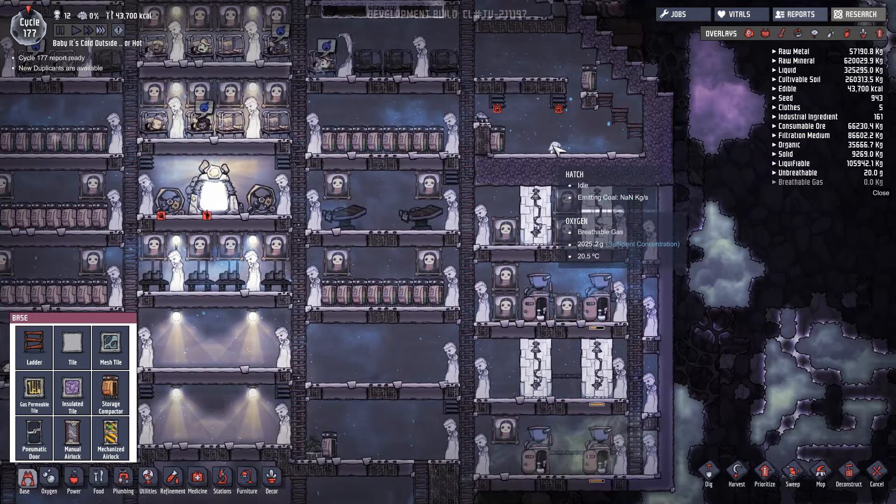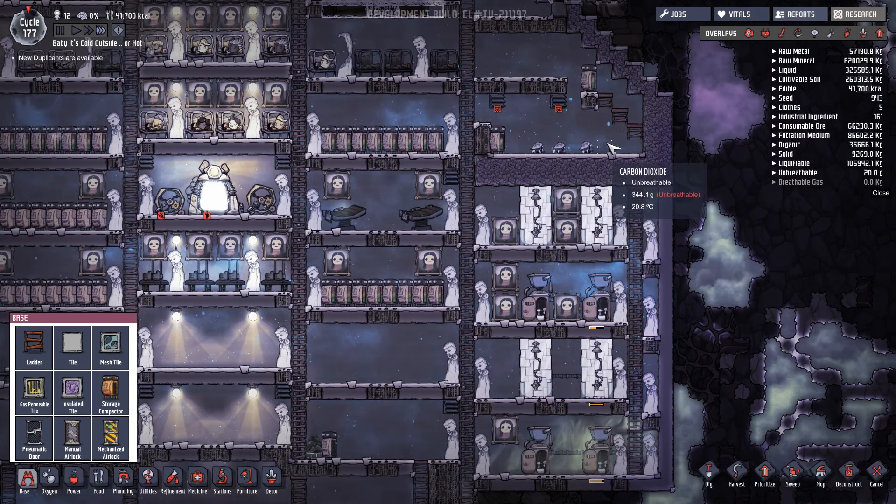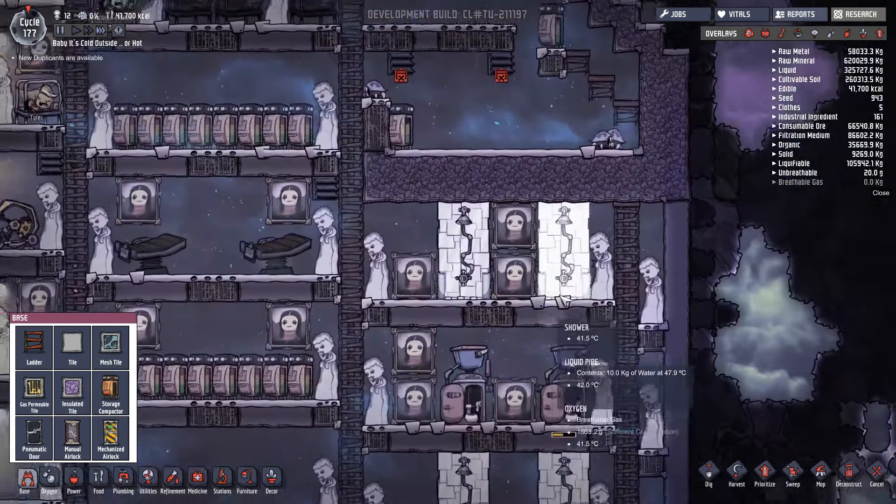Let's see how the hatches are doing. We're below 20.9 degrees for most of this area - it doesn't say 'toasty environment', hooray! It does say 'toasty surroundings' up there, but these are quite comfortable down here. Anything below 20.9 - they say it's too hot up there, but from there across to there it's cool enough. So we're not going to kill our hatches. Excellent.